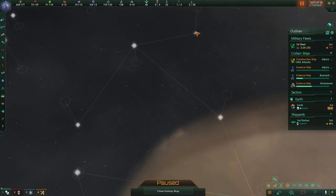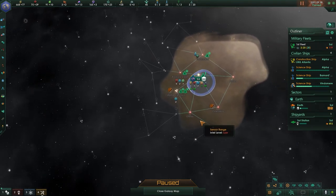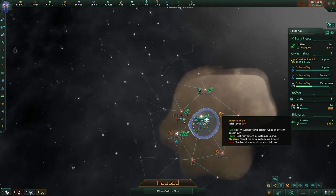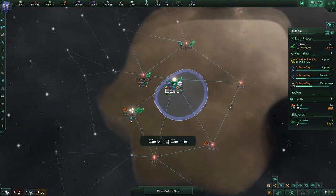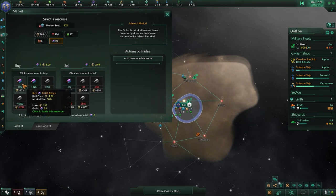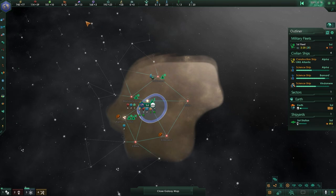So I can see that's a dead end — I basically need to pursue up this way and see where that connects. This way is a dead end, so once I get there I can start heading this way to look for choke points. I tend to prioritize Discovery with the United Nations of Earth.